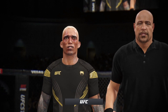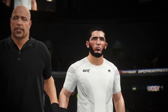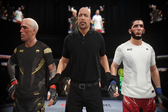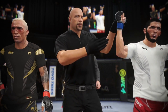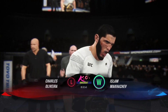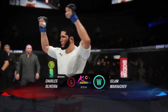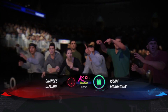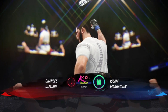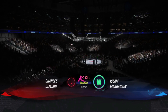Now we go inside the Octagon. Bruce Buffer with the official decision. Ladies and gentlemen, referee Dan Mergliata has called the stop for this contest at two minutes, 45 seconds of round number five. The winner by knockout and new UFC Lightweight Champion of the World! Every pro fighter wants to hear those words, and he gets to hear them tonight — every fighter hopes they get that one moment to hear 'and new.'